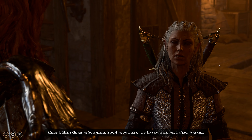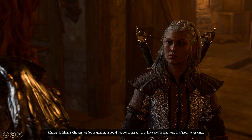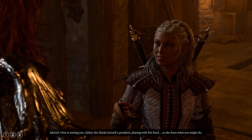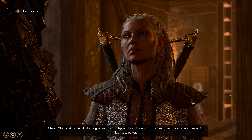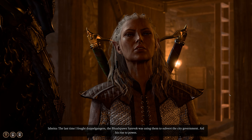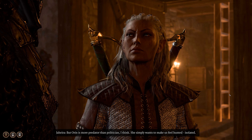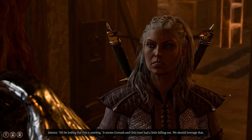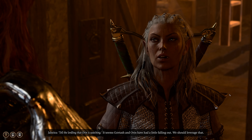So Bhaal's Chosen is a doppelganger — I should not be surprised. They have ever been among his favorite servants. Orin is testing you. The last time I fought doppelgangers, the Bhaal spawn Sarevok was using them to subvert the city government to aid his rise to power. But Orin is more predator than politician — she simply wants to make us feel hunted, isolated. Tell the lordling that Orin is watching. It seems Gortash and Orin have had a little falling out — we should leverage that.